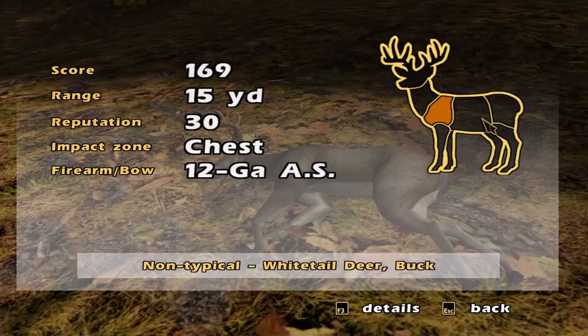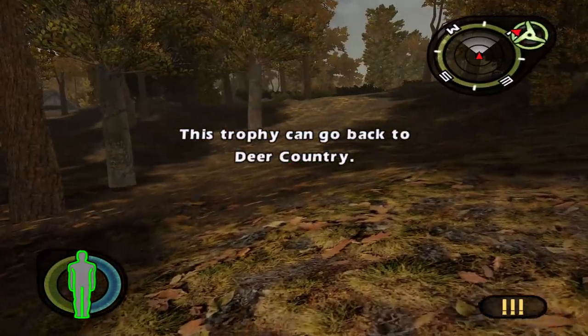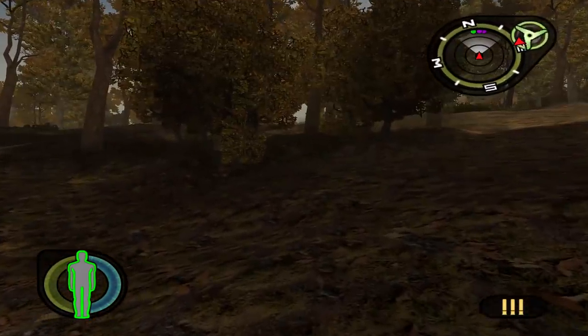Chest shot, so not bad. It was a non-typical even. So actually we got a pretty good one — 13 point with a 169 score. I know there's a rack that has these huge double drop tines and stuff, but I didn't want to go too crazy and spawn mash. That's what I used to do as a kid — I would just spawn it over and over. There is one animal for sure in this playthrough that we're gonna do it with. Eventually we're gonna get to an albino mule deer in the desert.